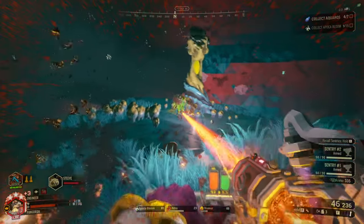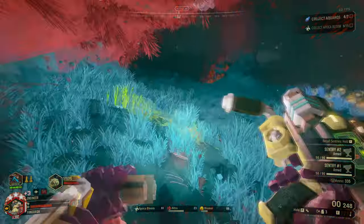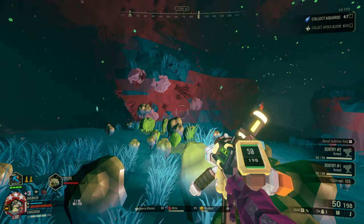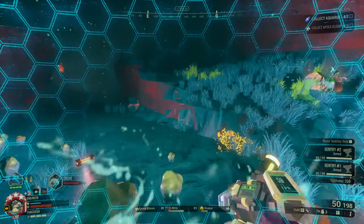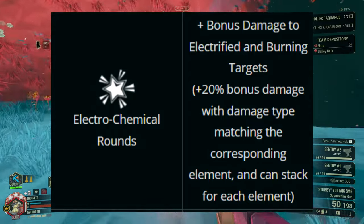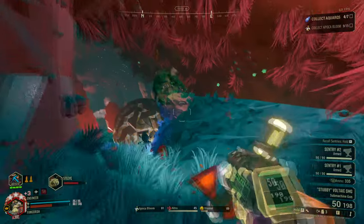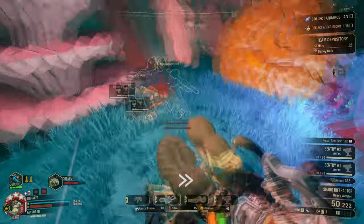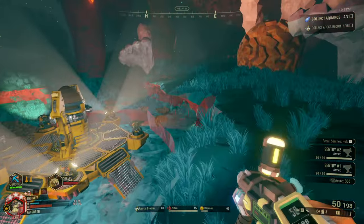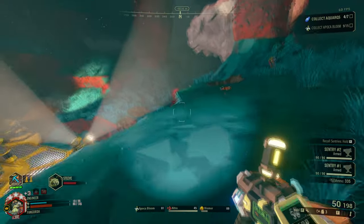I just feel like it would be beneficial to give all the weapons some sort of fire and electricity bonuses to each other so they can apply better with each other. It's just so weird how engineer's elements are fire and electricity, and I believe only the Lok-1 really gets the benefits from it because it has the electricity and fire gear mod where it gets more bonus towards those targets. If the Warthog auto shotgun had like a fire overclock or even a gear mod where it could apply fire — that would be really cool.